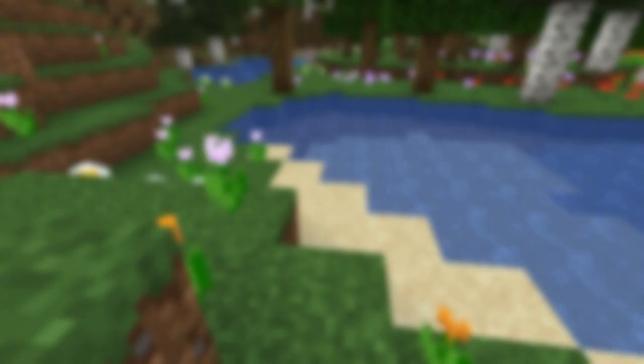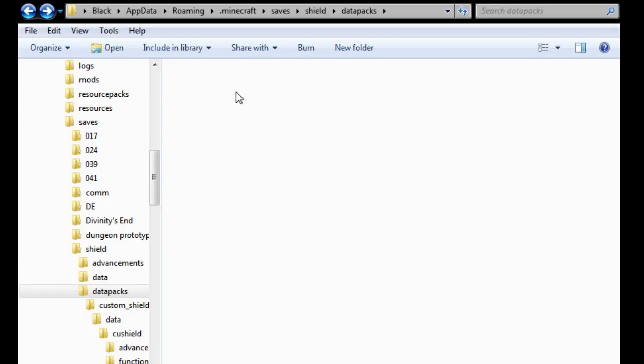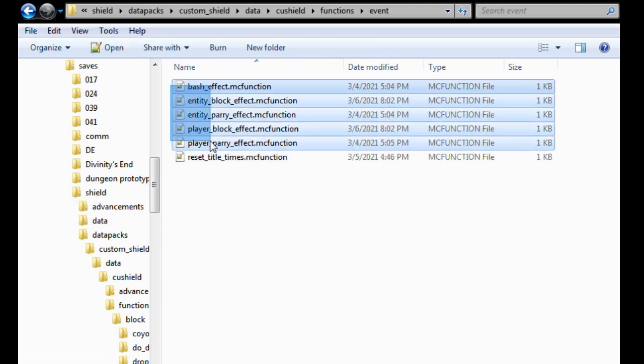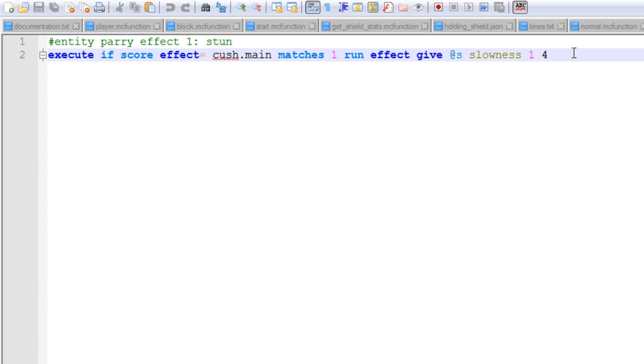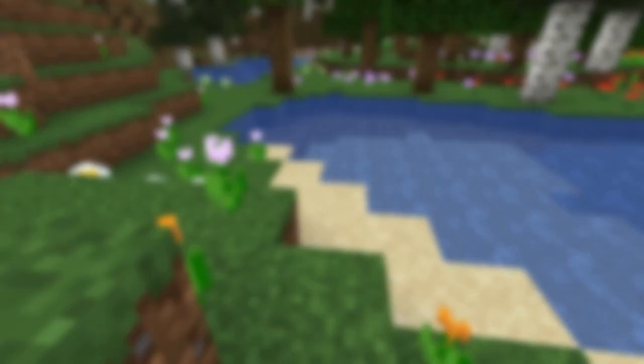Now that I've covered the generator, I'm going to cover how to add effects to the event functions. Bash effect, player parry effect, entity parry effect, player block effect, and entity block effect all use identical formatting inside of the event functions that match their names. Inside the cust_shield namespace in the custom shields data pack is a folder called event. Inside are six functions, five of which share the name with the attribute that matches them. Inside each function is an example effect that you can replace. To add a new effect, you add a new execute command with a different value on the score it's checking. The functions player parry effect and player block effect are executed on the player, and entity parry effect and entity block effect are executed on the entity that you blocked an attack from. You aren't really limited to single commands for these effects — you can do function calls or whatever you want, as long as they functionally work with a sort of single command call.